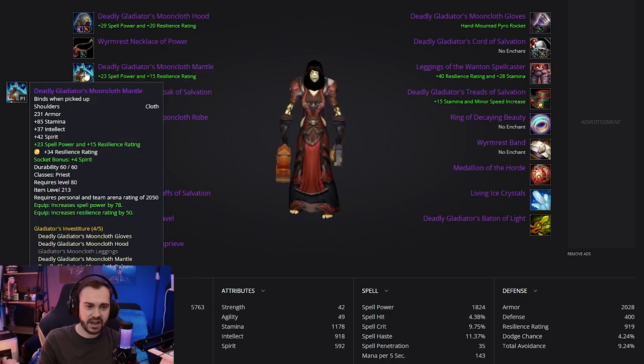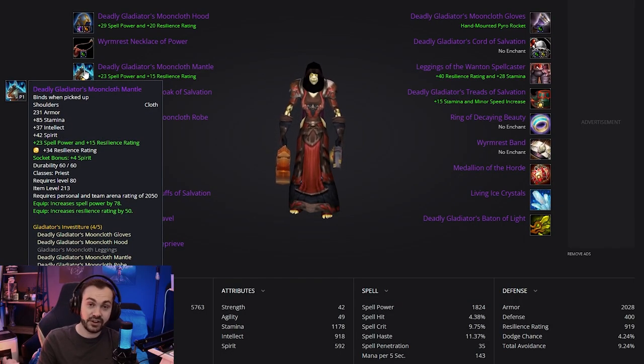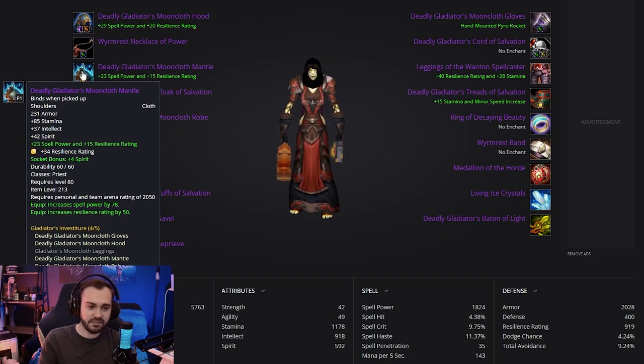So the first PvE item is going to be the neck — the Worm Rest Necklace of Power. Then we're going to have the Deadly Gladiator's Mooncloth Mantle, and our first JC gem is going to be in this one. We're running JC for the resilience gems, and they're going to go in the yellow slots.